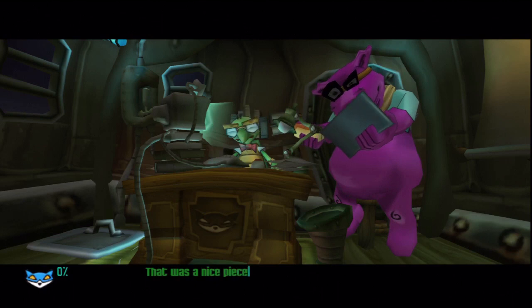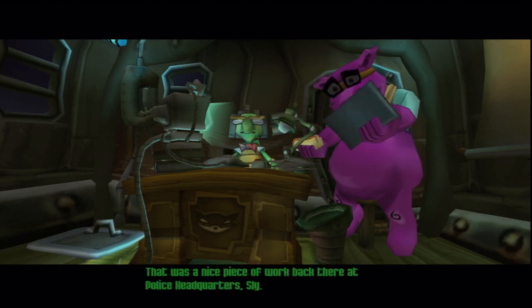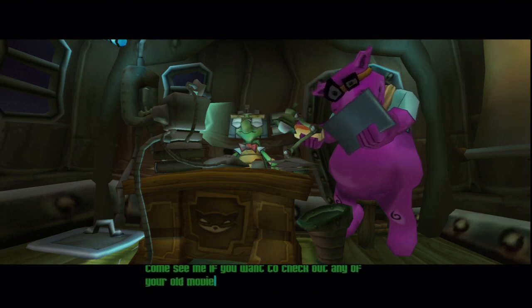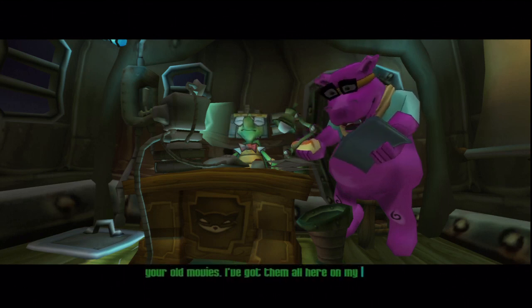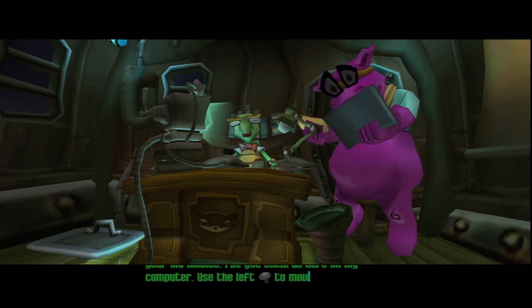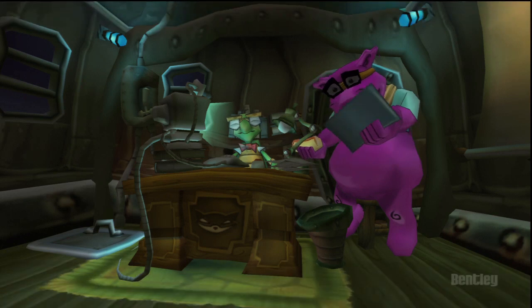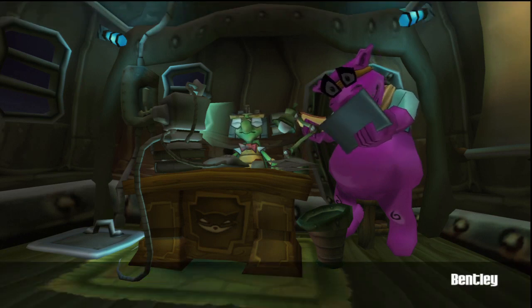Back at the hideout, Bentley congratulates Sly: 'That was a nice piece of work back there at Police Headquarters, Sly. Come see me if you want to check out any of your old movies — I've got them all here on my computer. Use the left analog stick to move around the hideout and the X button to select things.'